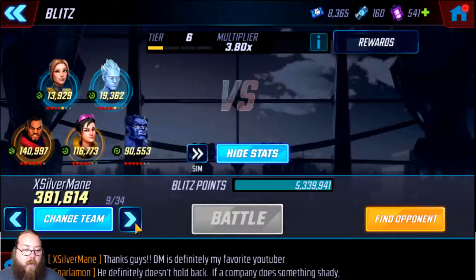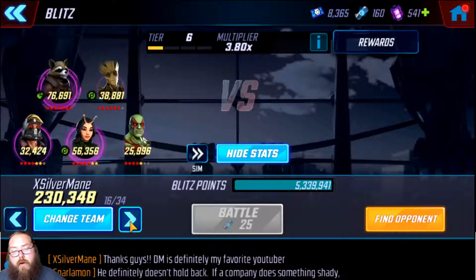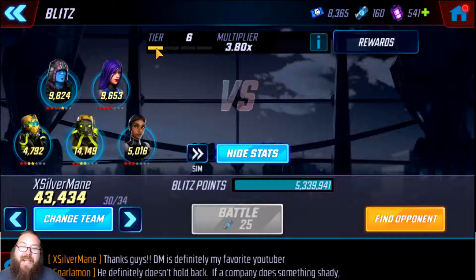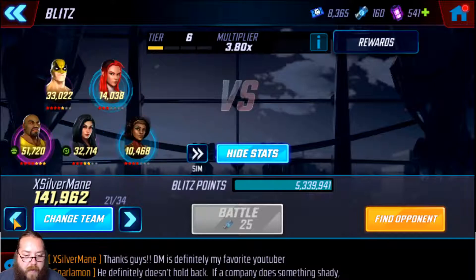When you get down to teams you don't think are going to win, what you want to do is go to your worst team and start there — this drops your tier back down to eight. Then you lose with your next team, dropping to seven, then lose with your next worst team dropping to six. As you can see I've started climbing back up through my last rotation. I don't care about the points — I want to maximize wins for fire essence. I'm essentially losing with my bottom six teams out of 34, dropping from 8.3 back down to about tier four, then climbing back up winning every time.